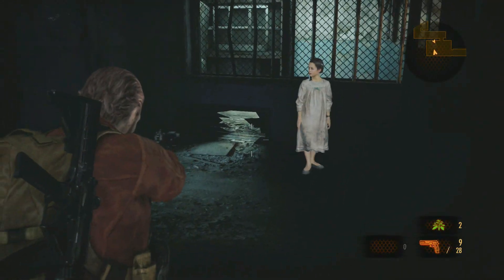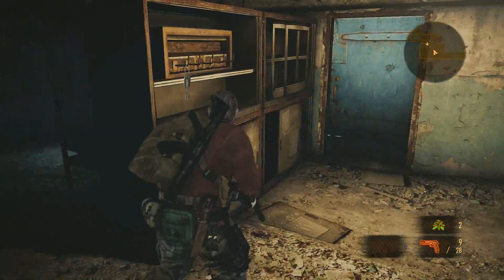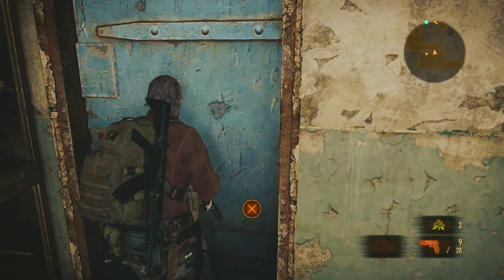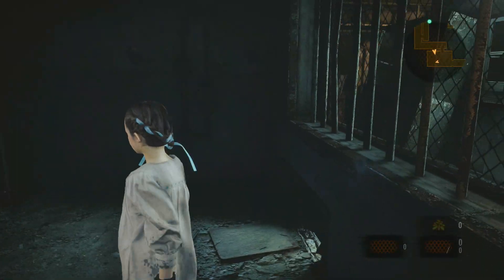Oh hey, look - she can go through those little holes! I knew somebody could go through those holes and they're so small. Let me grab these keys - oh, the control room key, I needed that. Can I go through here? It's locked from the other side, so we're gonna have to play as the little girl.